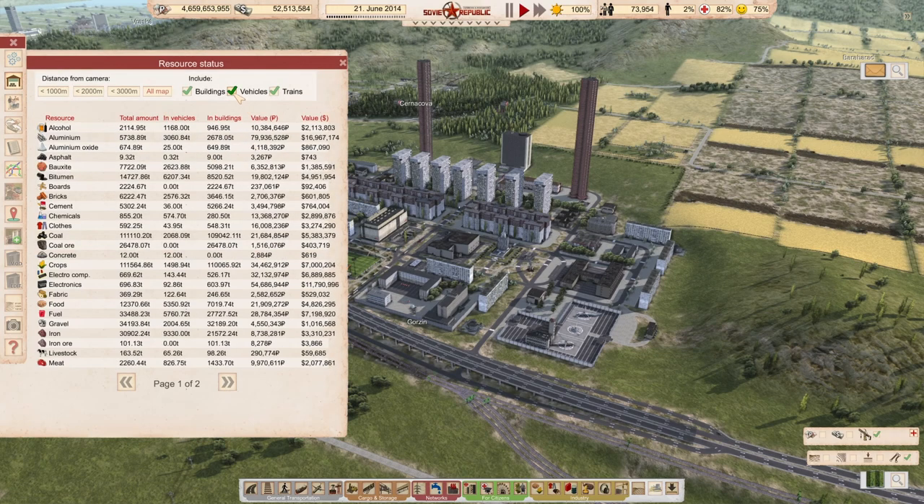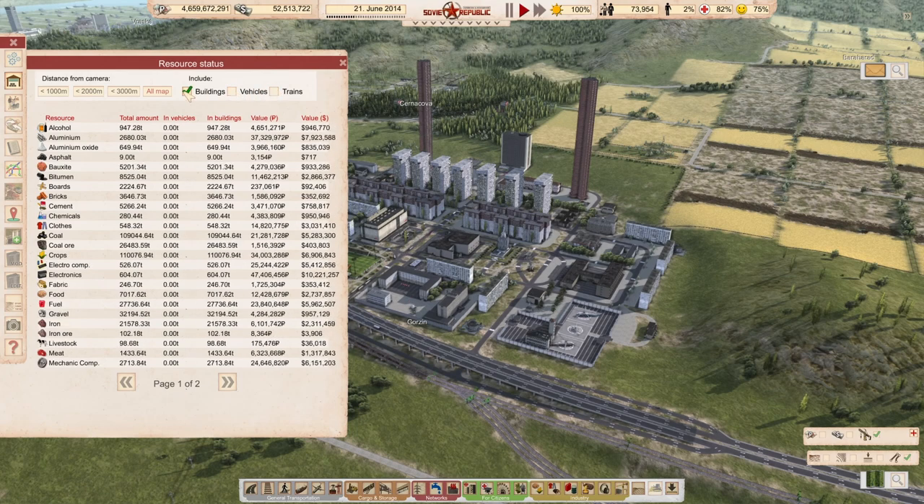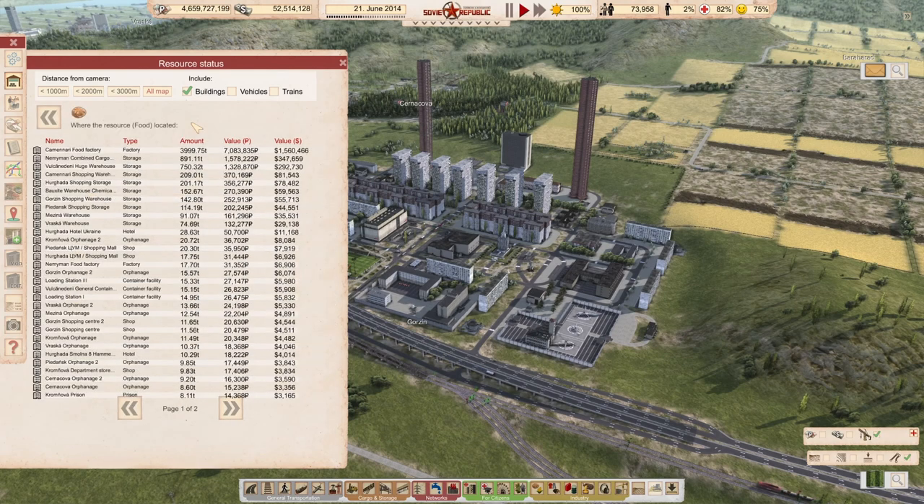I go to the resource status here, and then you can select only buildings here. In this case we know it was food, and then this is ordered by amount.